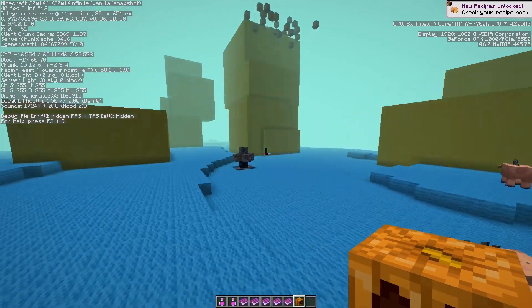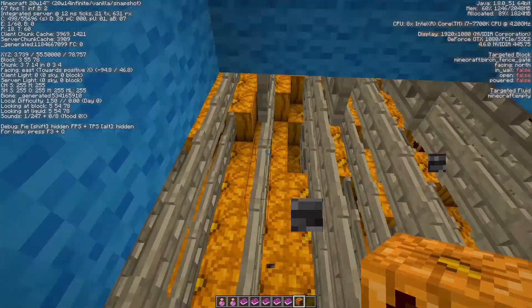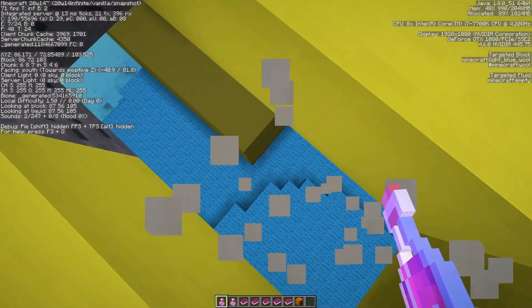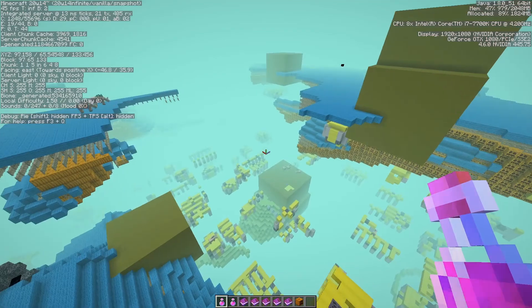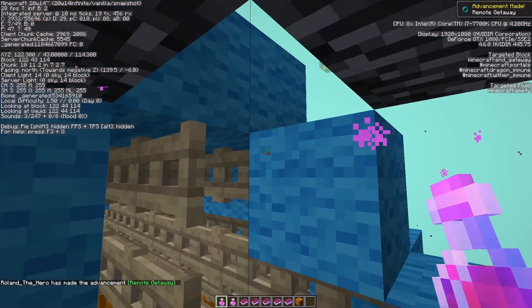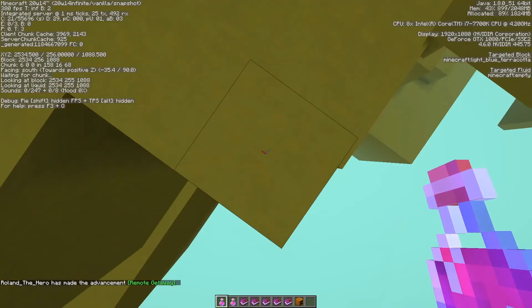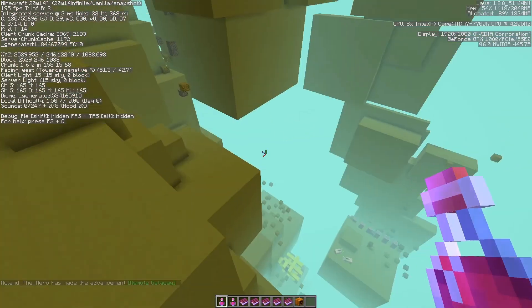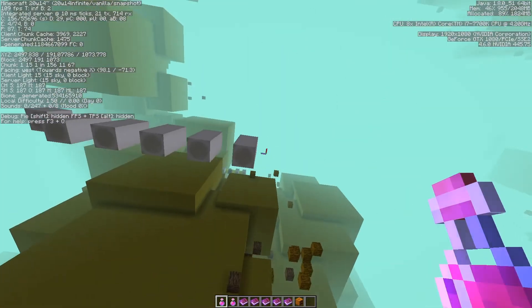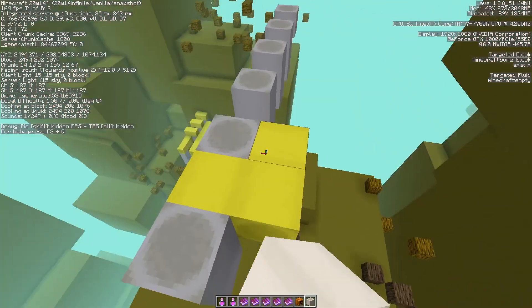There's a circular structure, and we found another one. Going through it — oh, it just teleported me to a random area! I think it just teleports you to a random place. The structures here are different colors — some are yellow, some are white, some are dark gray. That's so weird.